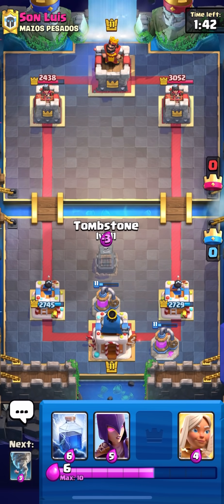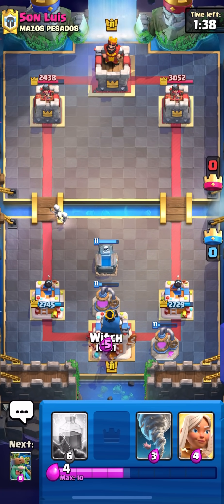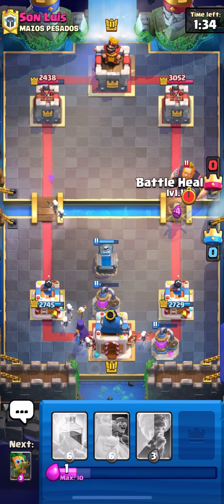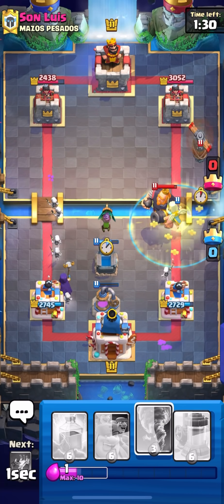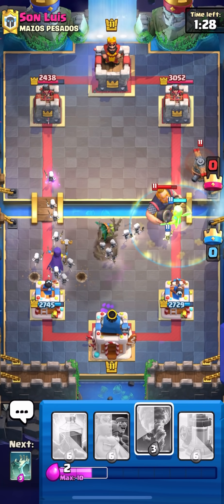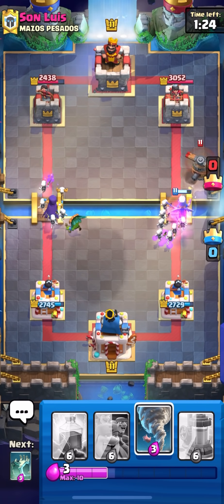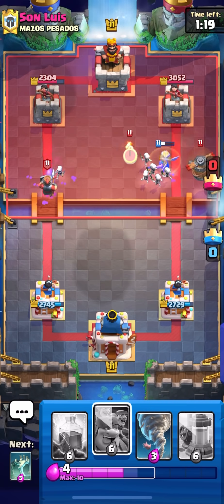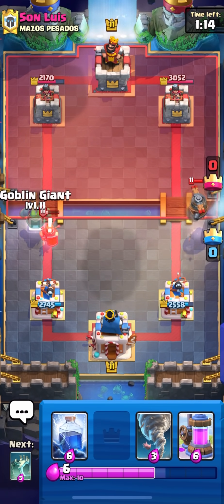Let's set up with the Tombstone here and wait for him to make a play. I don't think he's going back to RG yet - oh, he actually did. I'm going to go Battle Healer and then try to push the Dark Prince opposite lane, except I probably should play on the right because he's going to get a really good push off on that.